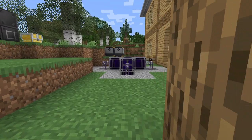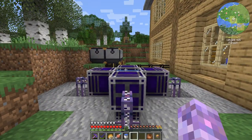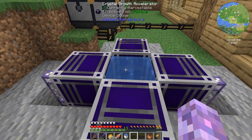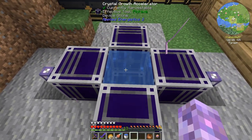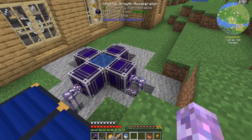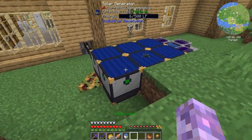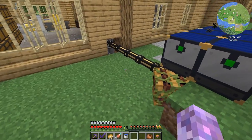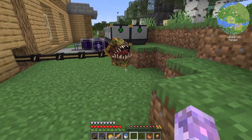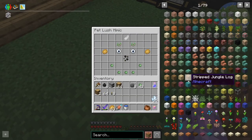Welcome back to another episode of All of Fabric 5, where today we're carrying on with our progress into Applied Energistics 2. Last episode we got our crystal growth accelerators set up and a little bit of solar generation just so that's not as painful to use.